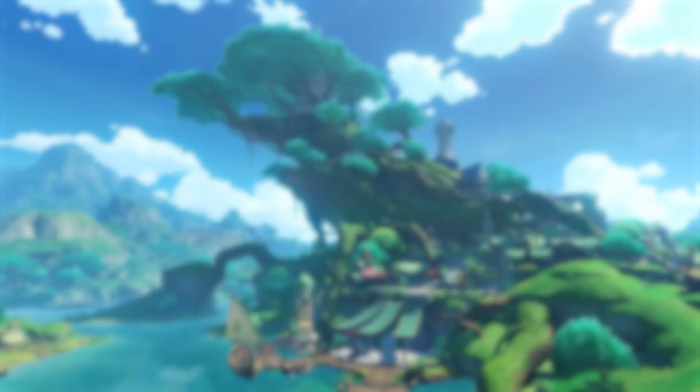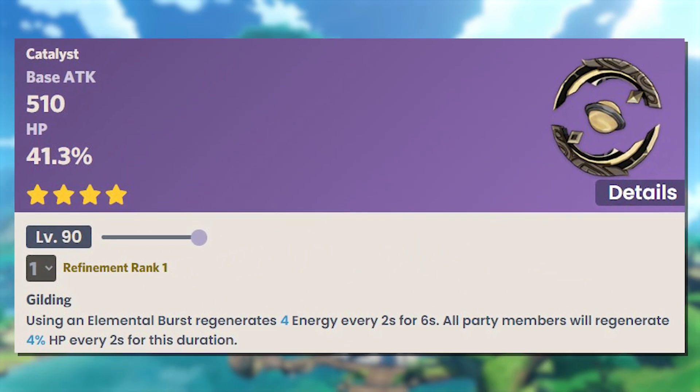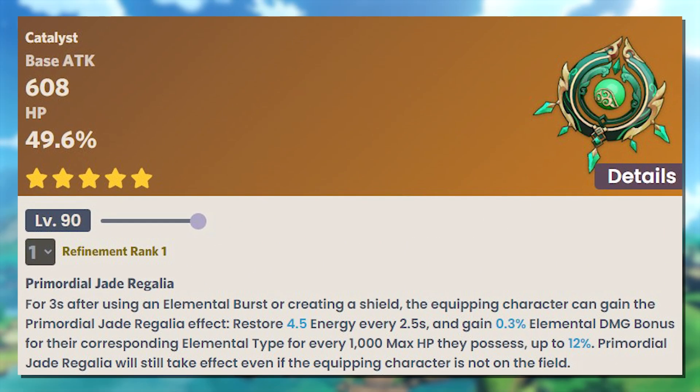Weapons. His best weapon is the craftable catalyst Prototype Amber because it gives HP and some extra energy for himself and healing for your team. His 5-star weapon Jade Fall isn't worth pulling for because it's basically the same thing and doesn't do anything more than give him some extra damage.